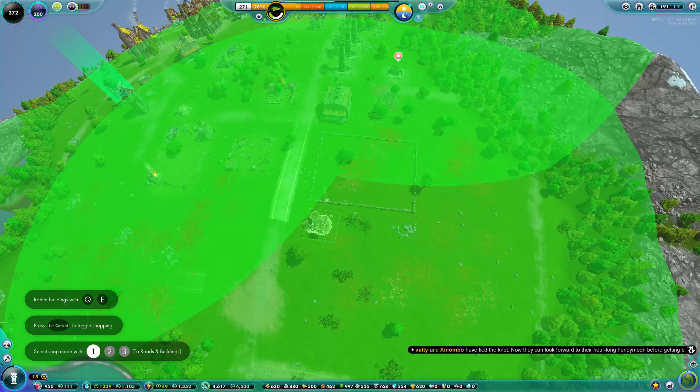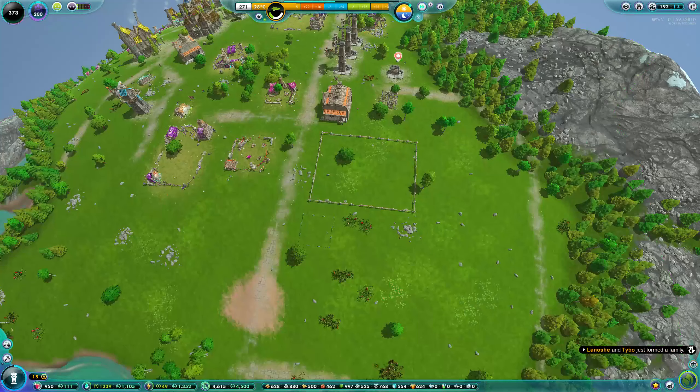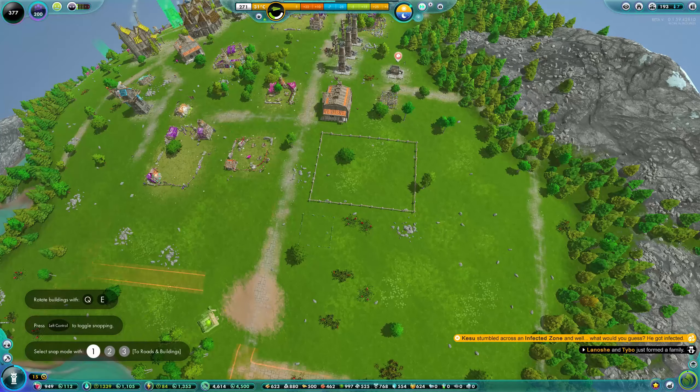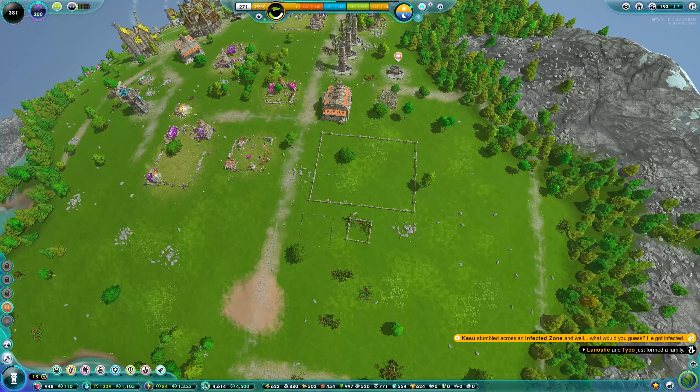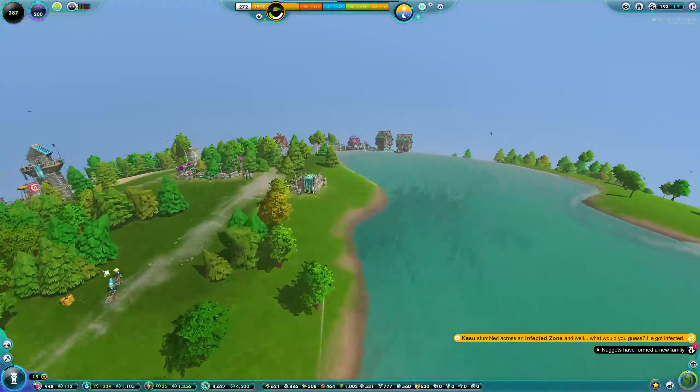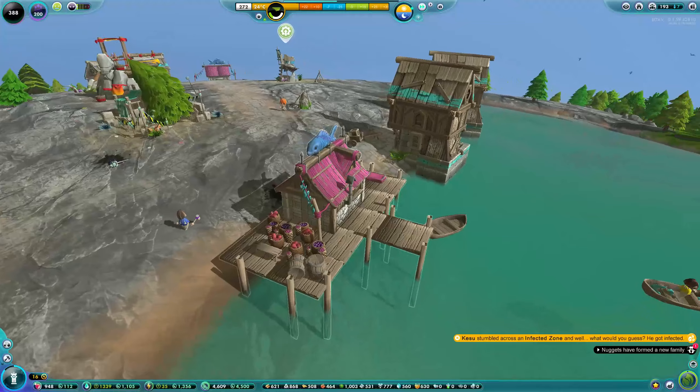I can see the fire station is missing, so I'll add that. And I'm placing a reservoir just behind it, because although they are connected throughout the world to all the water sources, the nuggets still have to walk to them to get a drink, so it's best to spread them out as much as you can.